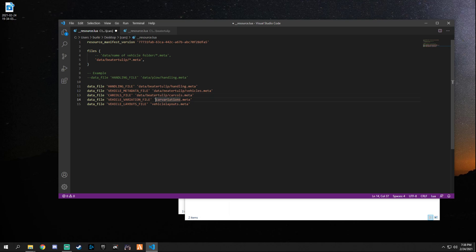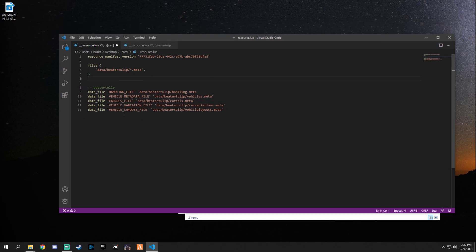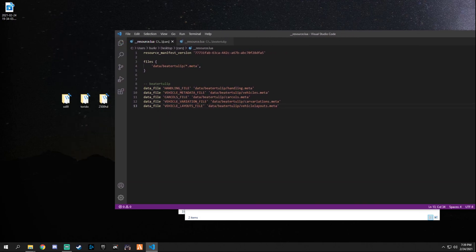That's how it should look once you have the first vehicle set up — it gets easier from here. It's also good practice to add a comment naming which vehicle this section is for, like 'beater tulip,' so it's easier to read through. With one vehicle added, under 'files' it calls all the meta files, and then it declares all the meta files and data below that.